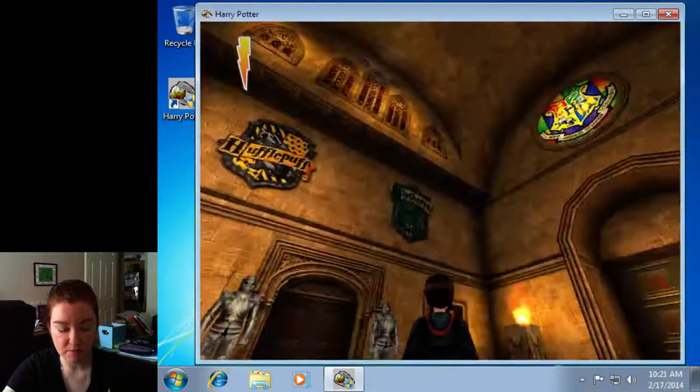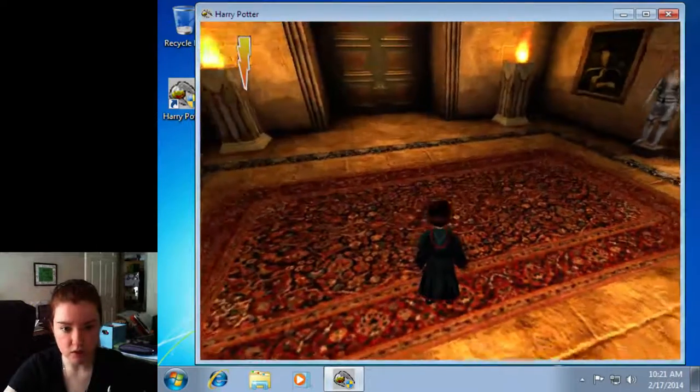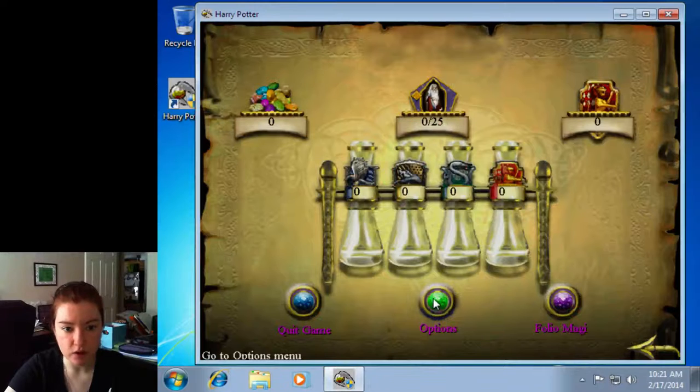So this game — the mouse works really wonky. I'm gonna exit out here first and change the controls. W, S, A, D — space is general. And speed up. Doing the spells is gonna be a pain in the ass.